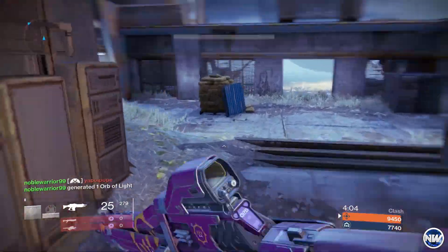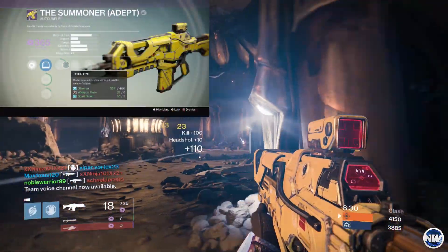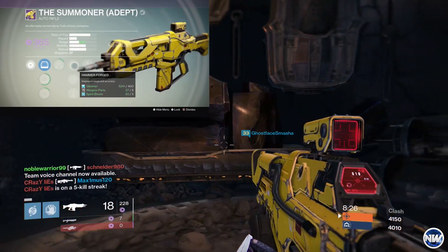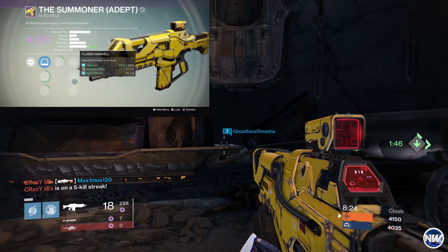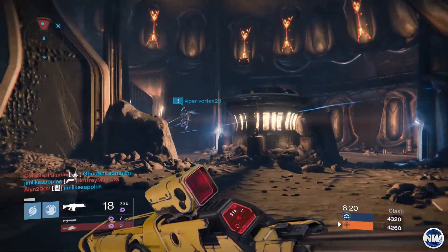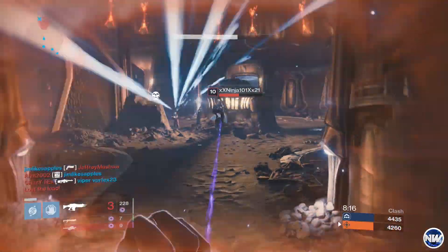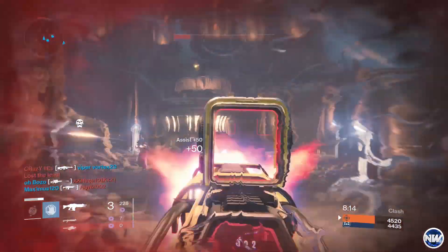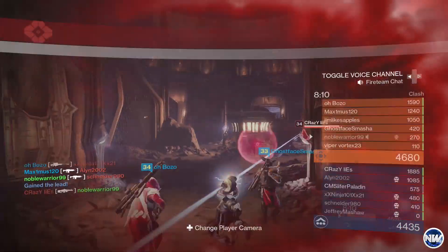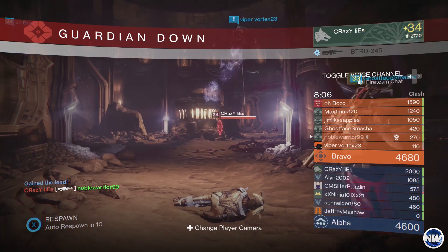Moving on to the last and final auto rifle that I would suggest you guys picking up, we have the Summoner Adept version. Now if any of you guys do not know how to get this, this can only be obtained in the Trials of Osiris. If you were not lucky enough to get the Summoner Adept version from the chest in the Lighthouse, you can also pick this up sometimes from Brother Vance depending on his stock. Now last week Brother Vance did in fact have the Summoner, but I actually ended up getting the Adept version from the chest last week.